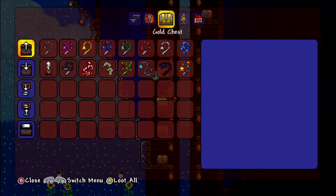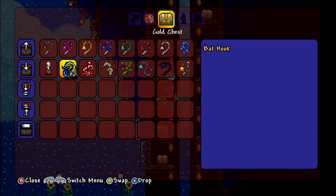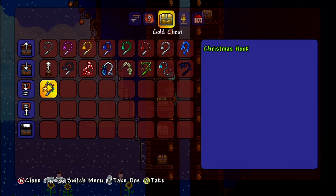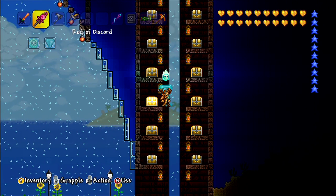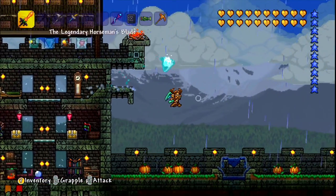Weapons, tools - there's our hook chest. I do need to reorganize these a little bit. It should go like that I think. Right, let's go home. All done - even found a Nimbus Rod that we can sell to Walter.